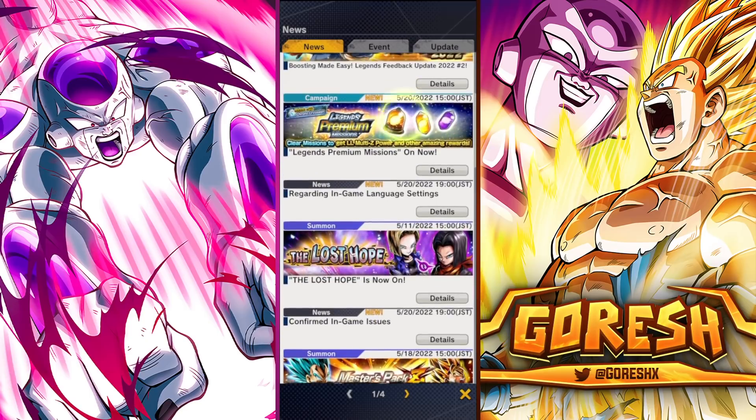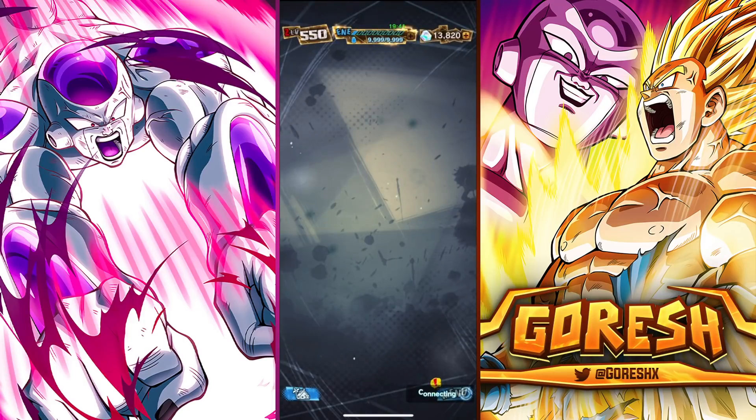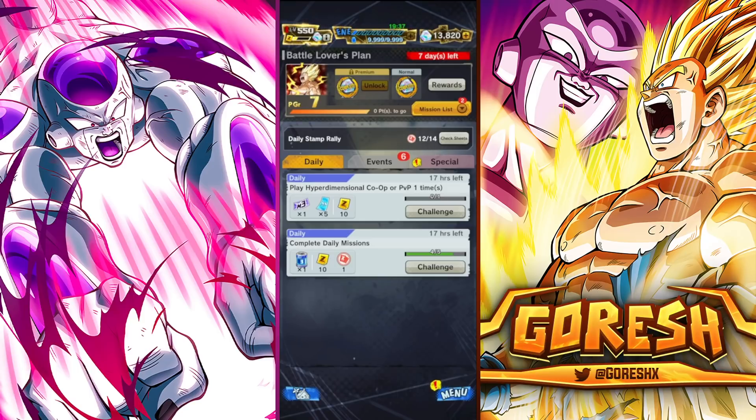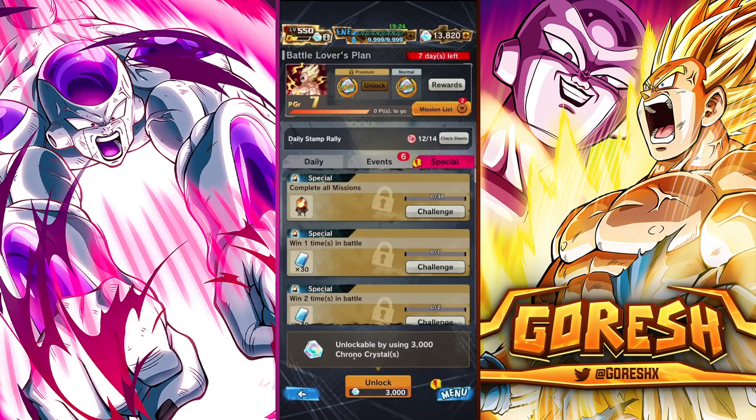Let's check out the Legends Premium Missions in the Special tab under Missions. A lot of people are wondering whether it's worth buying. This is only available for four days, which makes it harder to decide — initially I was going to say wait until the anniversary, but the four-day window makes that difficult. You have to spend 3,000 crystals, which is three multis. I'm assuming for the anniversary they'll do what they did for Legends Festival with three times sparking rates and three times Z power on banners — I can't guarantee it, but if there's any time to bring that back it's probably during the anniversary.